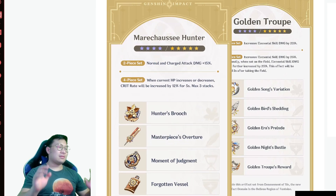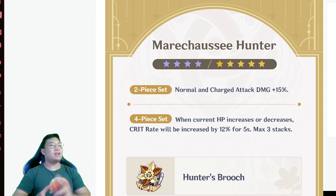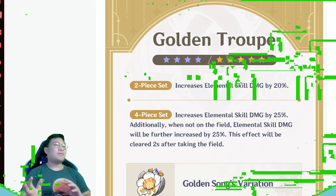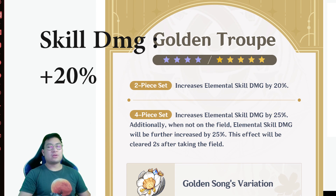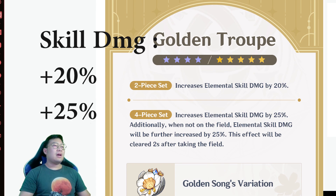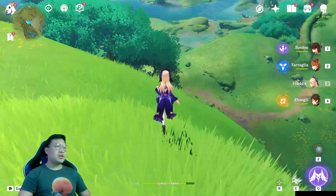So Marechaussee Hunter — the two-piece set effect increases normal and charge attack damage by 15%. That's not just attack percent; it increases the final damage by 15%. For the four-piece set, it increases your crit rate by a maximum of 12% per stack, up to three stacks, for five seconds, activated by increasing or decreasing your HP. For Golden Troupe, the two-piece set increases elemental skill damage by 20%, and with the four-piece you get an additional 25% damage, plus another 25% if your character is off-field — so 70% total.